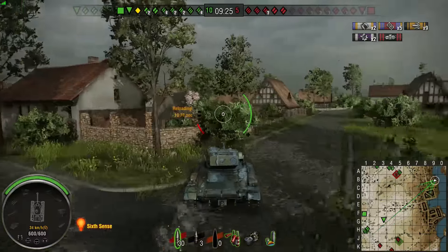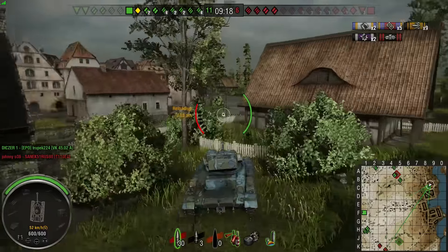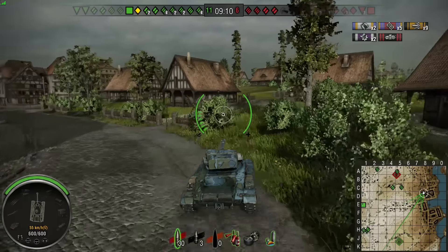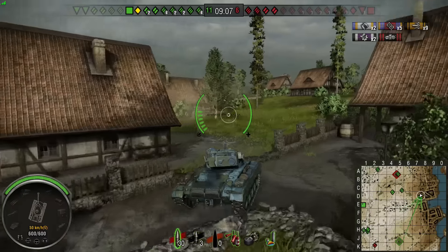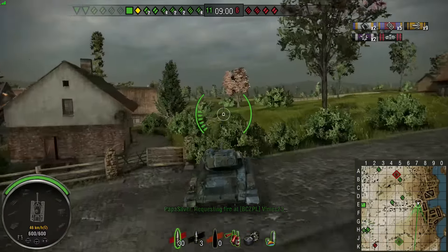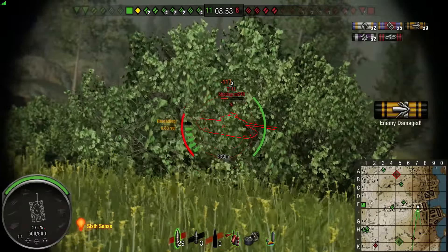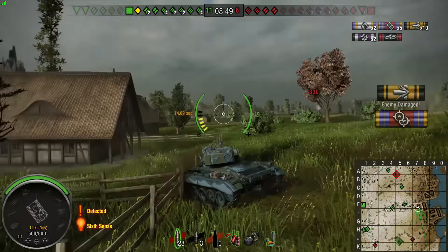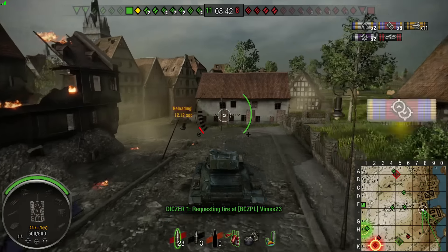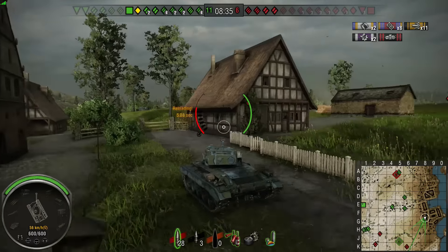When I say low damage output, I'm comparing it to something like the Lycan or the Bulldog, which see basically the same matchmaking. This can get slightly nicer matchmaking sometimes with a tier 7 game. We've got a kind of medium amount of damage — not great — but hopefully enough spotting to keep things even. My target is about 15 ribbons to stay even or see a slight rise in my mark. With those assisted we've got 19 now, so feeling pretty good.